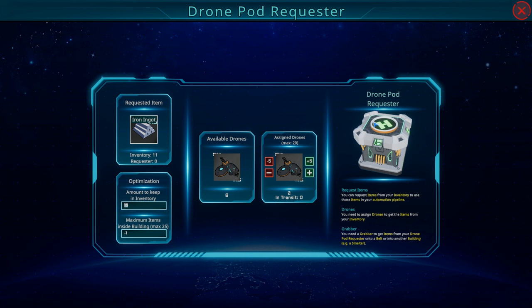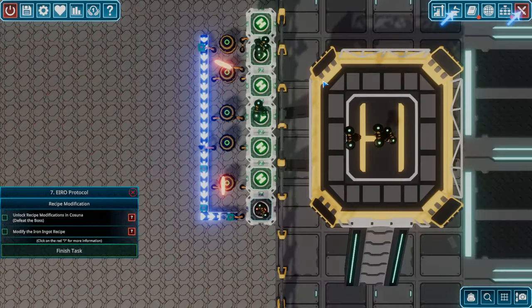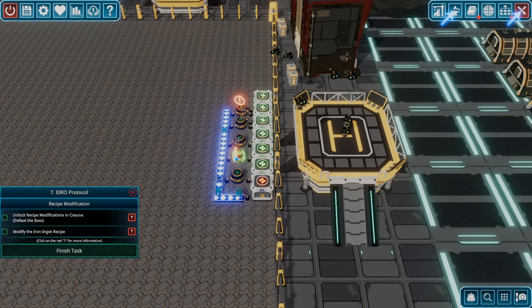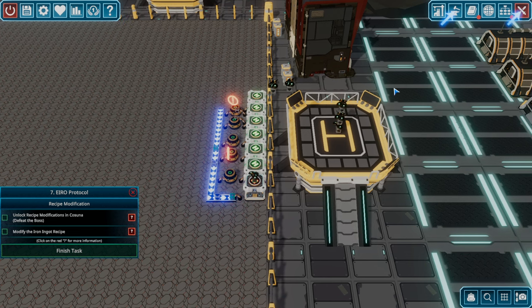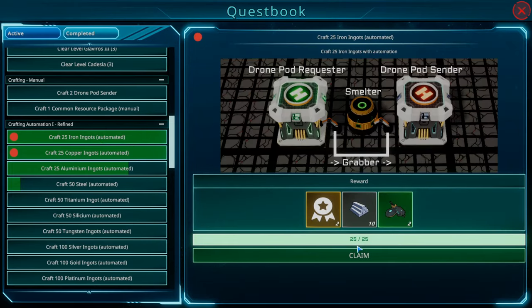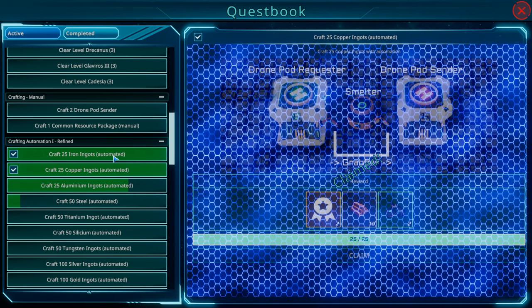That's all we need to do. Time to go fight — we figured all that out. So we've got steel, aluminum, copper, iron, and cut stone — all automated! Looks like we completed some objectives: 25 iron ingots is done — two upgrade points, bonus iron, and two drones. Copper ingots is done — two more drones, two more points. Aluminum is underway, steel is underway.